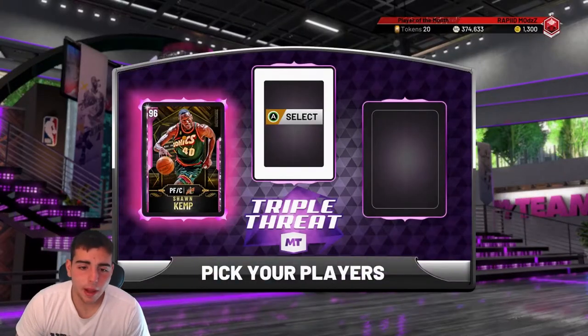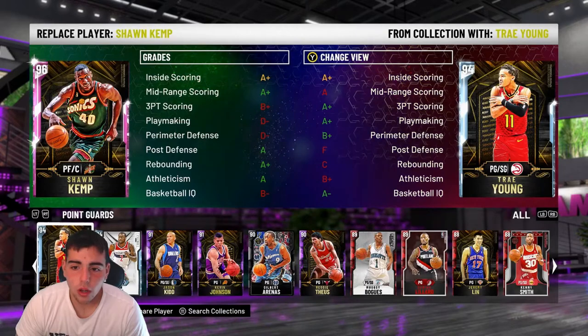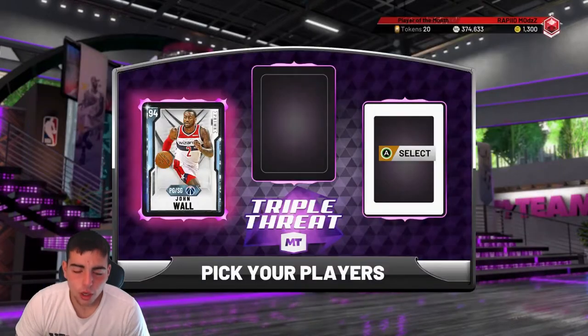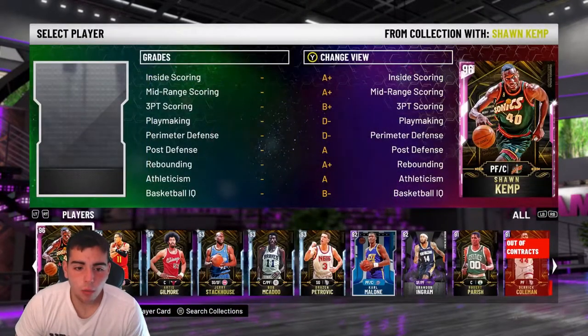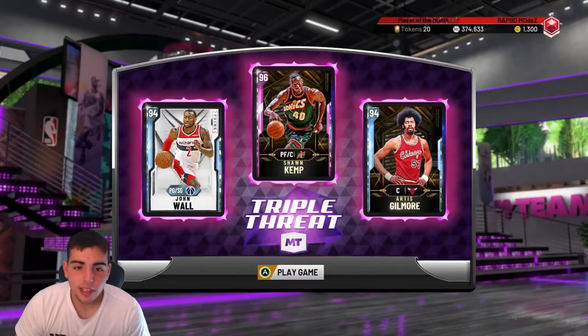We got a great gameplay coming for you guys with the new Diamond John Wall. Hopefully we can go off with him. We're gonna run John Wall, Pink Diamond Sean Kemp, and Diamond Artist Gilmore. Team's looking good. Let's go over John Wall's stats.